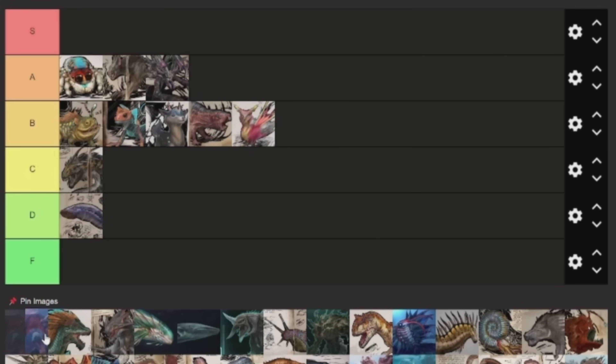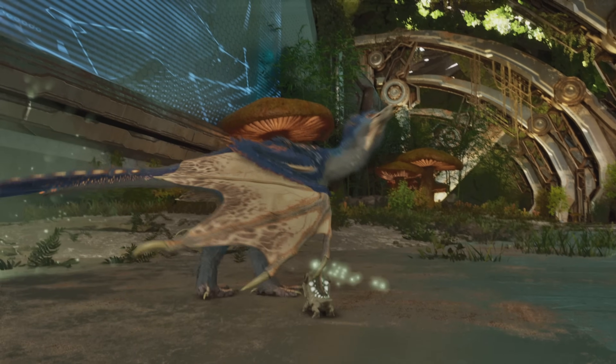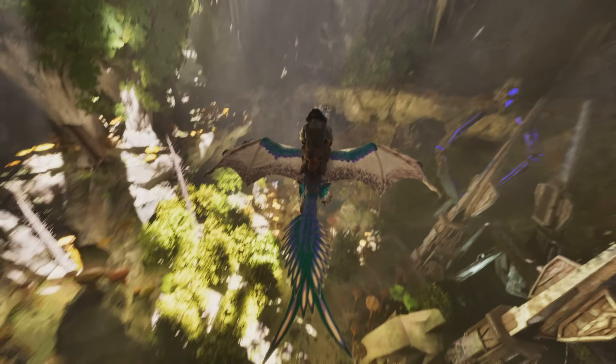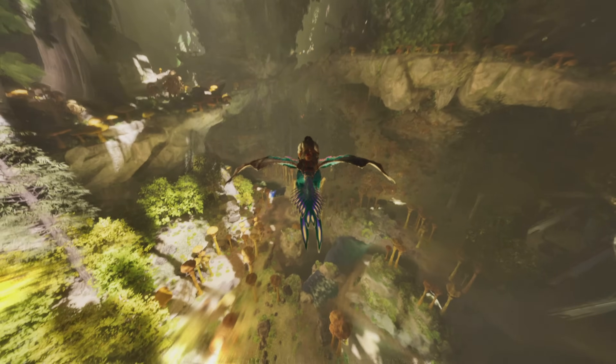But after that we have the brand new Yi Ling, which is also going to be in A tier. This one is a great creature so far. You can kind of get it early-ish game — it's still not the easiest thing to tame, but it's easier than a Rock Drake. It's kind of a stepping stone before you get a Rock Drake. You can glide around with it, but the glide is not super overpowered or anything.